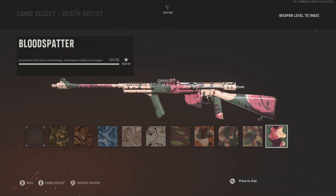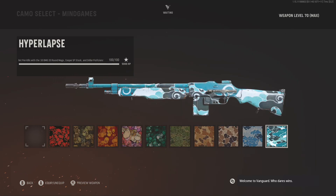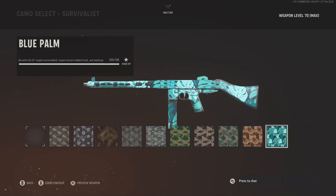I'd highly recommend playing hardcore mode for the NZ41 no-damage challenge. With the BAR, you'll need to get 100 long shot kills, 100 bullet penetration kills — aka wall bangs — and 100 kills while moving.